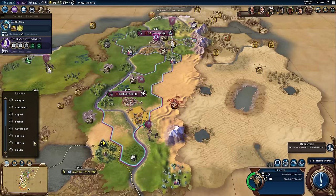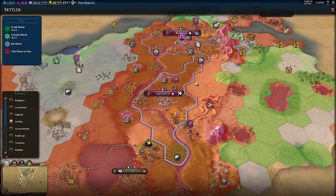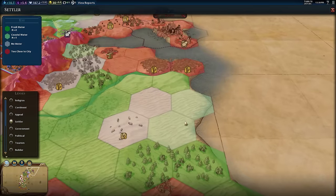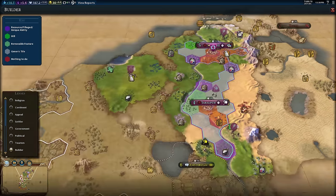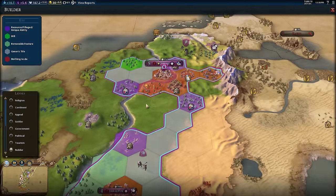The one thing I've been yelling about that needed to be in the base game is a lens for builders. They already have the settler lens, which is fantastic — it color codes the world based on where you can't settle, where you can settle, and codes it based on freshwater proximity. I couldn't understand why they didn't include a builder lens. Luckily, Ace Tog's mod adds that in, color coding the world within your borders based on what builder actions you may want to do.